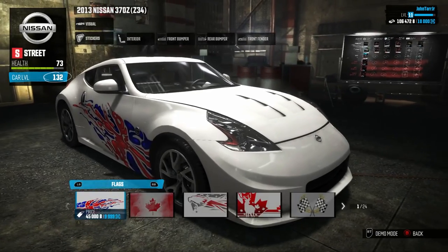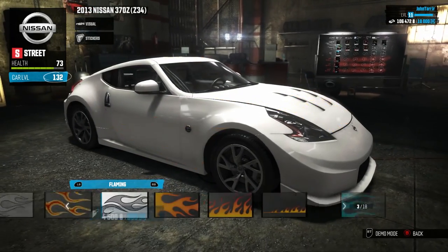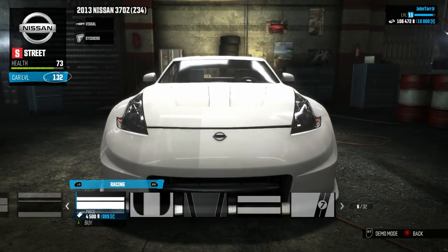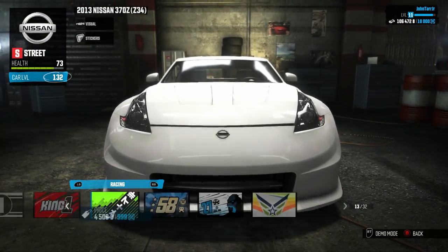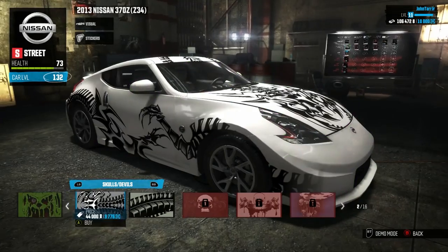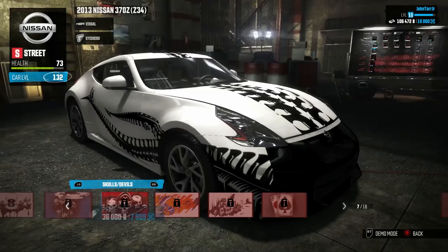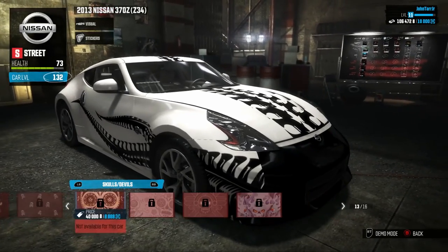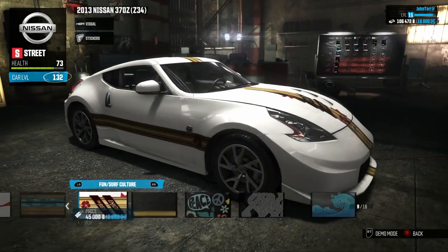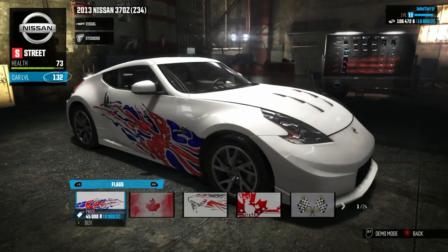Stickers can also dramatically change the overall look. Quite a few different categories: flaming stickers, racing stripes. Skulls — these are even more expensive than the paint jobs. Something kind of crazy that takes over your car is very expensive. And quite a few of them are just not available for specific car types, so not everything is available for every different ride. There's also tribal and gothic, and back to the flags.